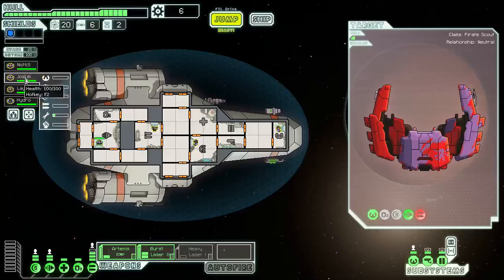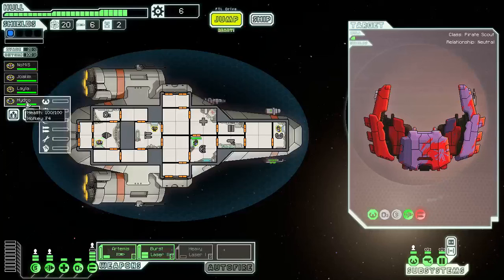We've got Joachim manning the engine room and Hydro manning the shield. We've got one more character left here, Layla, who has yet to be named after a subscriber or viewer. Layla is manning the weapon systems, which is a pretty sexy position if I do say so myself. Leave me a comment below — first one I see will get the dubious honor of being in charge of our weapon system.